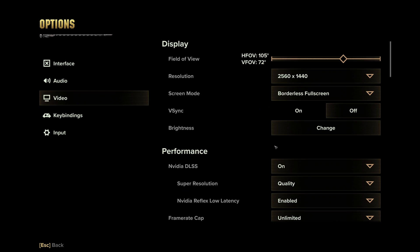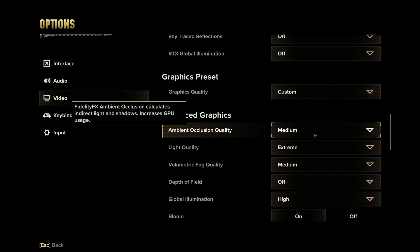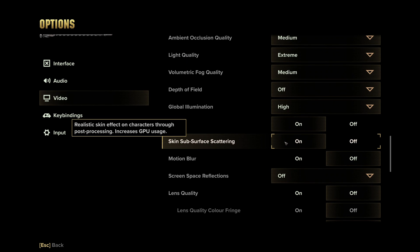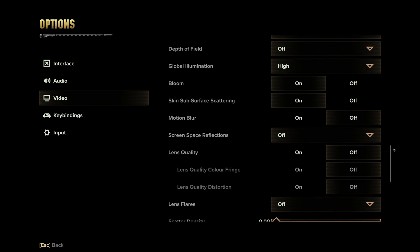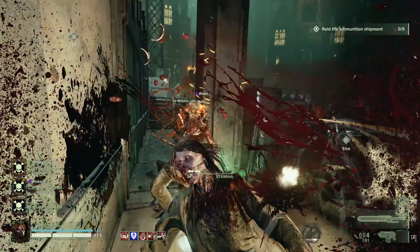If you've reached your performance goals and find yourself having a little more wiggle room to make the game look nicer, I would recommend increasing settings in this order for the best performance to visual ratio: First, increase Light Quality as high as possible. Then raise Ambient Occlusion to medium. Then raise DLSS or FSR to Quality. Then turn Skin Subsurface Scattering on. Then Ambient Occlusion to high. Then Volumetric Fog Quality to high. Then finally Screen Space Reflections to medium. As for anything else, I don't think it's quite worth raising at least currently.